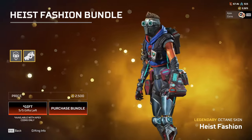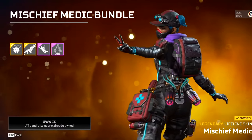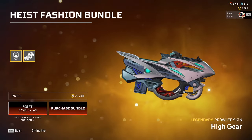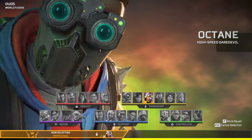The brand new Octane High Skin is here in the item shop and I bought it to see what it's all about. Unfortunately it doesn't come with a skydive emote like the Lifeline High Skin, and also very sadly, unlike the Lifeline High Skin, we don't get a unique intro select animation, which in my opinion is a real bummer.